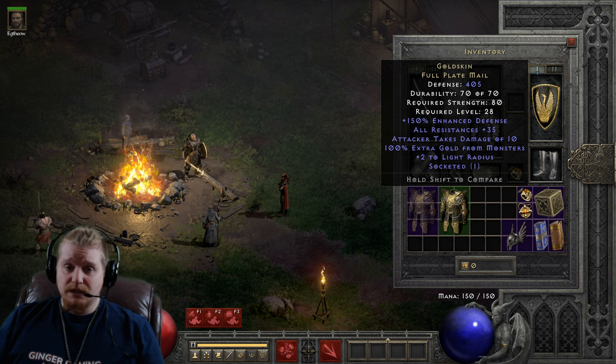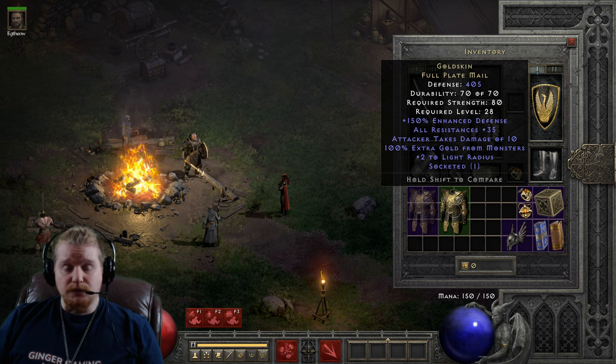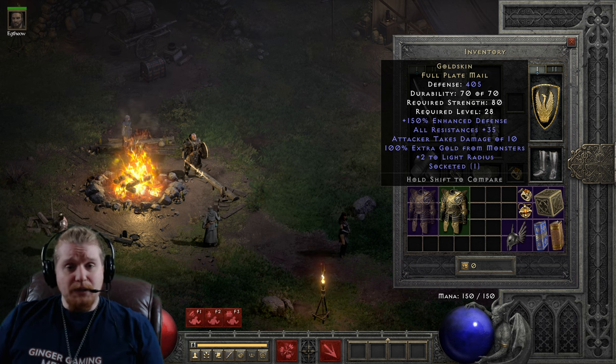For specific use case scenarios it could come in handy. Like maybe you're taking your mercenary to the Council, and you want your mercenary to not die to the hydras, and you throw in a Ral rune for fire resistance or something. That'd be nice.